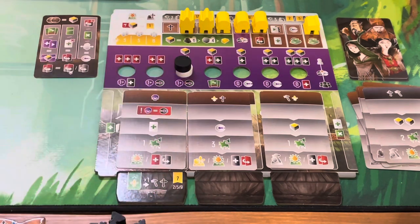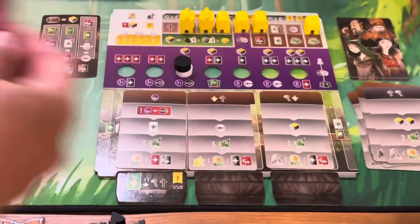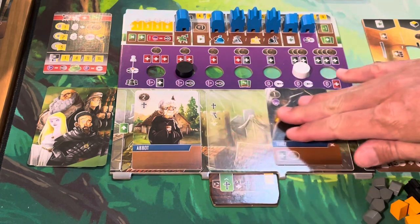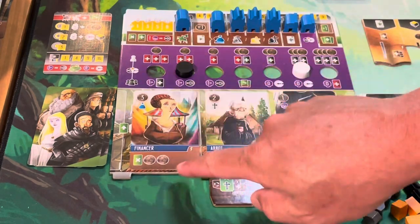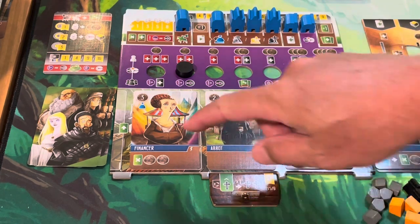I push over one and also get Ada's ability again — she allows me to push and gain a resource of my choosing. We'll take another building. It comes off here, the Thief pushes over, the Abbot pushes over, and now his one equals two. We bring out our Financier — instantly we get to discard a card. Let's discard the Trader and get two coins.